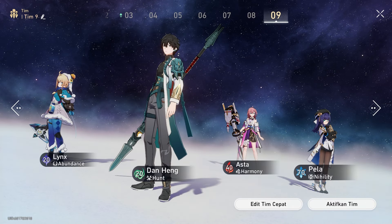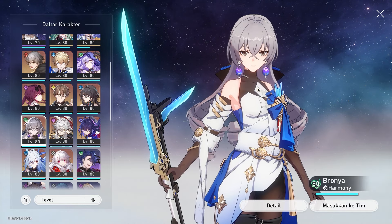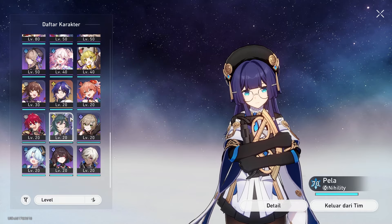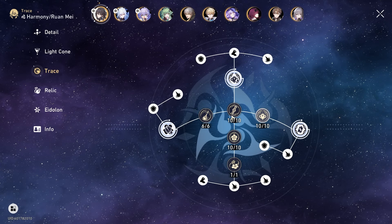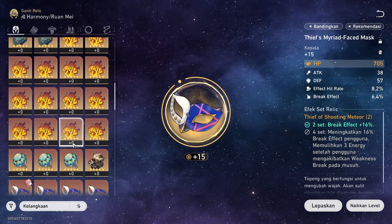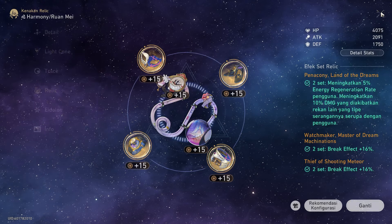For Asta the buffer, you can also replace her with another buffer like Tingyun or Bronya if you have them. Since this is the most budget-friendly build, you can use Tingyun if you don't have Bronya. For the fourth slot, Pella, you can also replace her with March 7 or Hanya. For the beginner build, I suggest you upgrade everything — skill level as high as possible. You can search for guides online for their build without worrying about running out of resources, because you can farm resources.